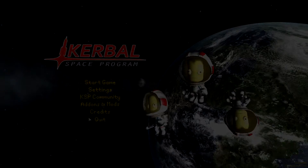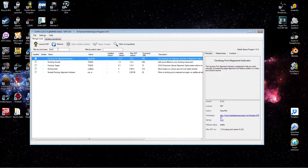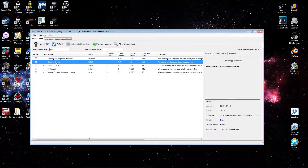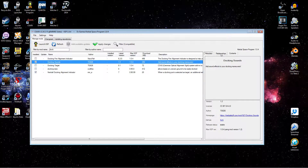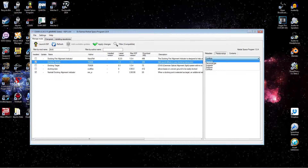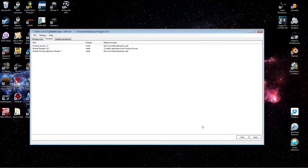Let's jump in and do a quick install. With CKAN open, we're going to find our mods by going to the filter and typing 'dock'. We have Docking Sounds and we have Navball Docking Alignment Indicator. Checking dependencies as we usually do - no conflicts for Docking Sounds, and it requires Module Manager, which is an extremely popular and extremely useful mod, very commonly used. The Docking Alignment Indicator has no dependencies and no conflicts, so we're good to install.